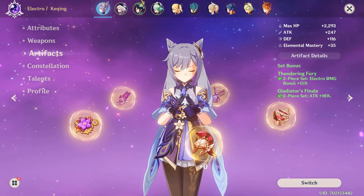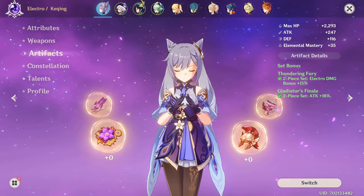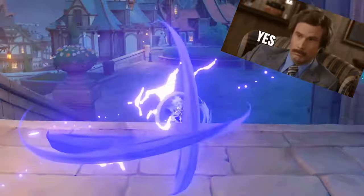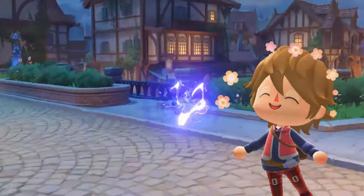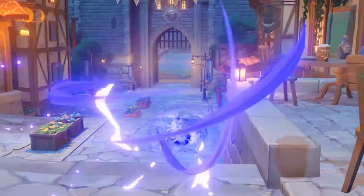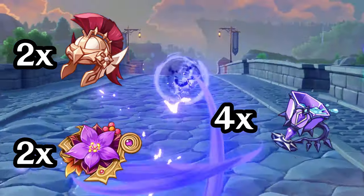The last part of leveling her up is the artifacts. You can build Ka-Ching in two ways: a fun teleporting maniac, or a boring solitary lady. There are two generally agreed-on sets for Ka-Ching: two Gladiator's pieces and two Thundering Fury, or four Thundersoother.